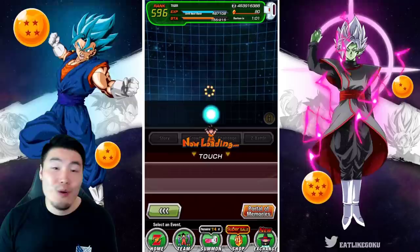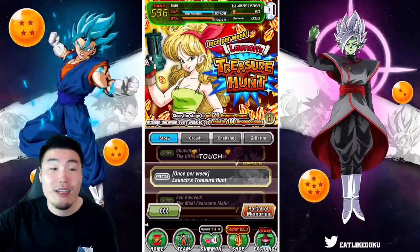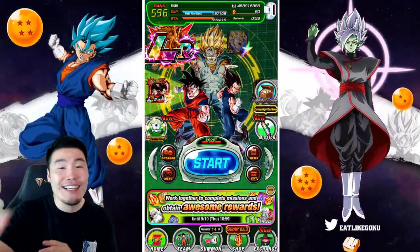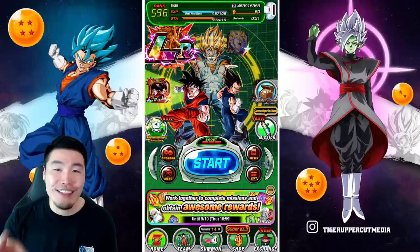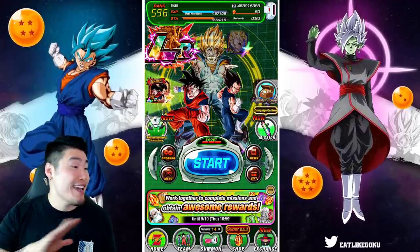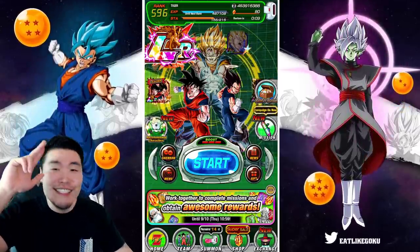So go do the event right now. Enjoy your free stones — maybe it'll get you a multi. If you guys are still summoning, good luck. Hope you guys pull whatever you're looking for, whether it's the Vegito or the Buuhan, or any of the other featured units. Hope you guys enjoyed the video. Thank you for watching. If you liked the video, make sure to like the damn video. If it's your first time to the channel and you like what you see, hit that big red subscribe button to join the Tiger Squad, and hit that notification bell too. I'm Tiger with Tiger Uppercut Media — signing out.